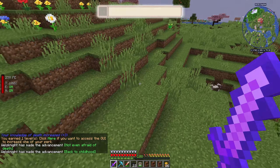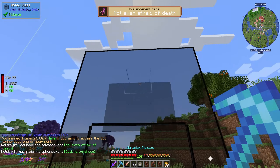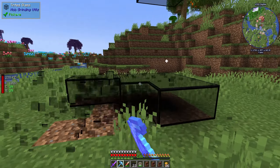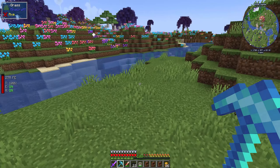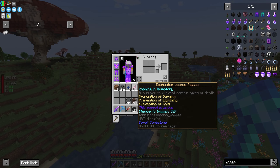He escaped. Thankfully, we can two-shot the Wither with our absurdly powerful unobtainium sword. But yeah, that didn't work at all. Probably made the chamber too small, so he was able to just kind of glitch through the ceiling. But that's one Nether Star down — eight more to go.